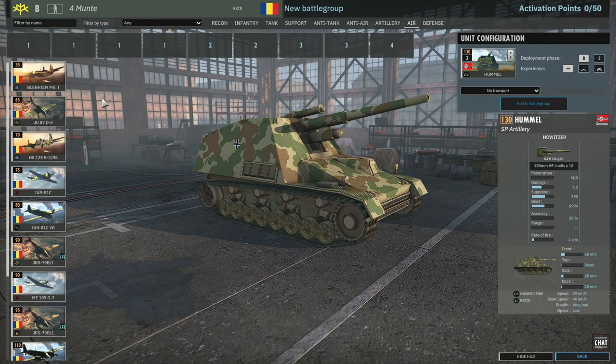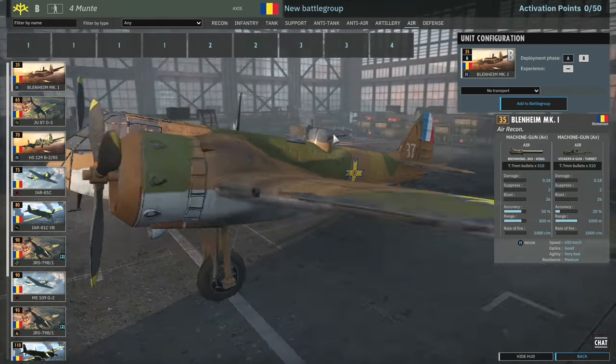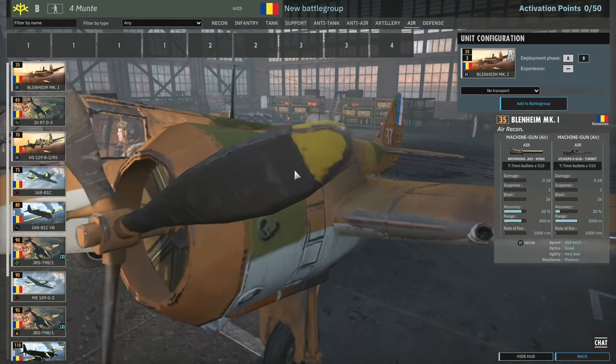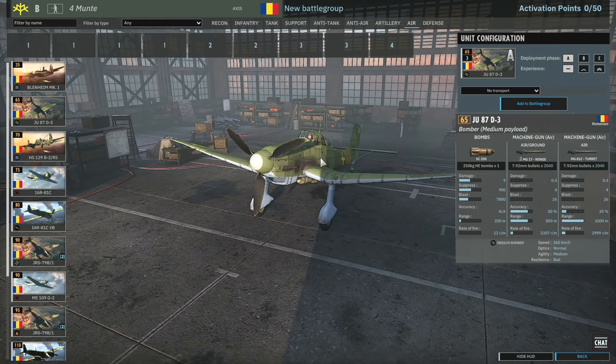Air tab. We've got some Romanian Blenheims - recon Blenheims - not particularly fast at 450km/h and only medium resilience, but you do get three of them in Phase A. Ju87 D3s are available in Phase A - for 65 points it's actually a steal because the 250kg bombs are more than good enough for taking out small infantry squads and support weapons. This is a nice card especially in Phase A; you get six in B and nine in C.